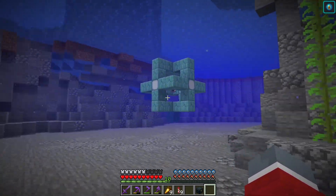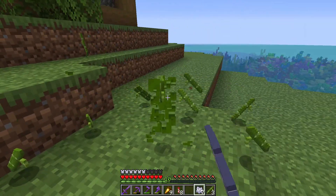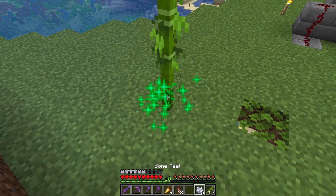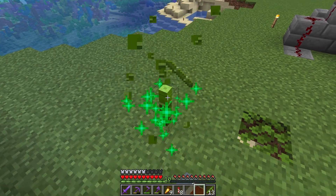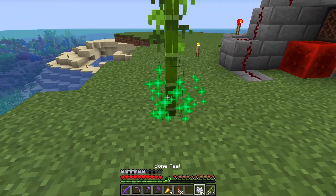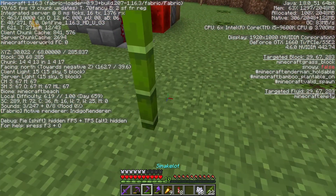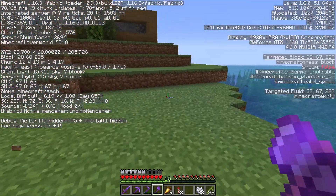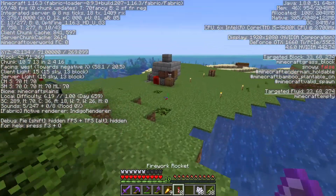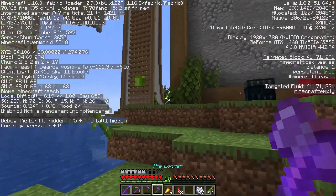It looks kind of wonky here — we might have to add some prismarine decorations to make it blend in a bit more. One more thing I want to do today is the last pillar — it's currently empty, and what I'm thinking is we should add a bamboo farm, as we've discussed many times before. I'm just grabbing up some bamboo manually. I don't know if these have a random height they can grow to.